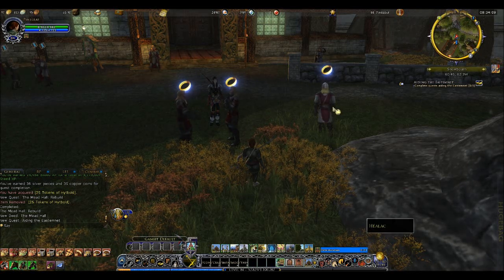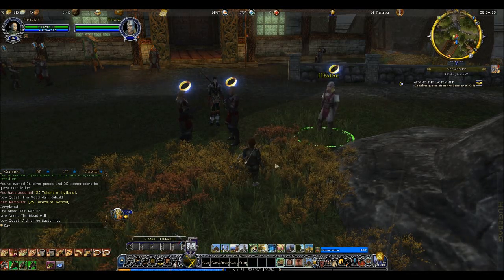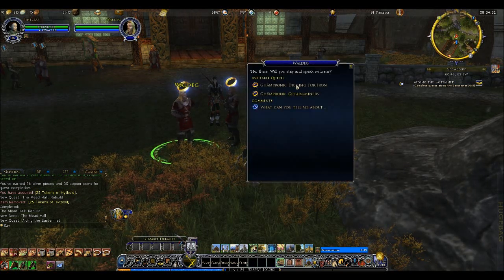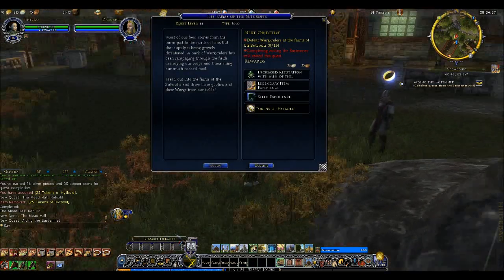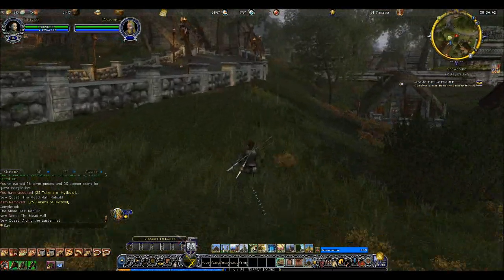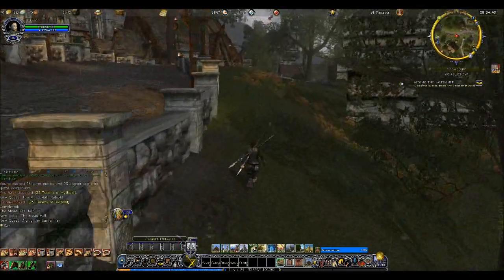There are three quest givers. Hylak here likes to give fishing quests and he's giving Terror of the Deep. Since the quests being given by Sprydra are the ones she showed before, I want to skip those and show you a different set. He's showing digging for iron, and this one's always the same — Farm to Sutcrofts. As they are all giving the same quest that Sprydra showed in her video, I will be off to one of the other four areas.